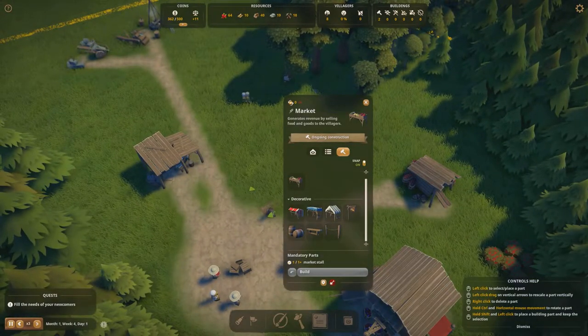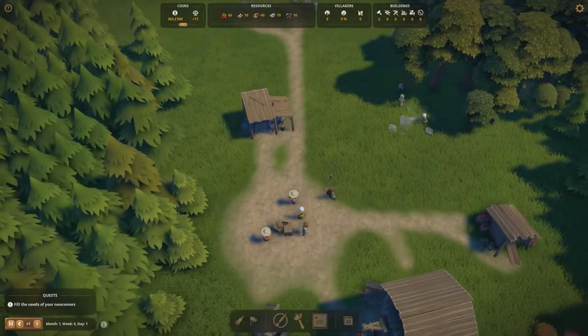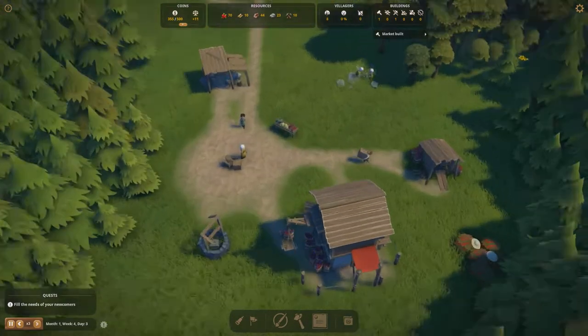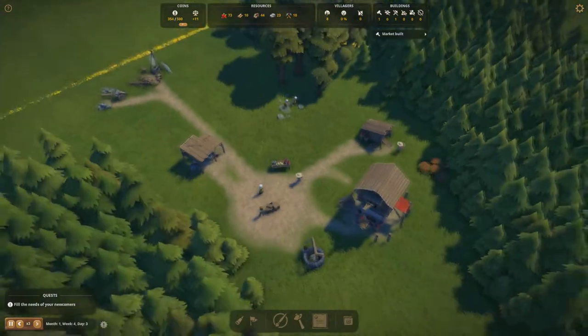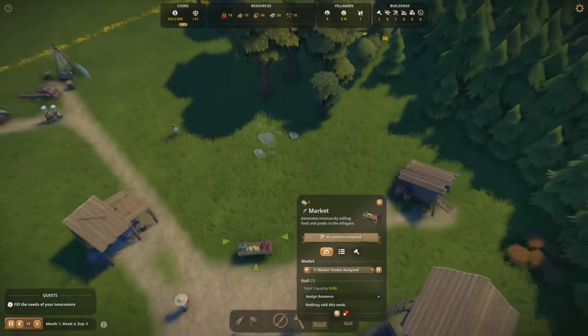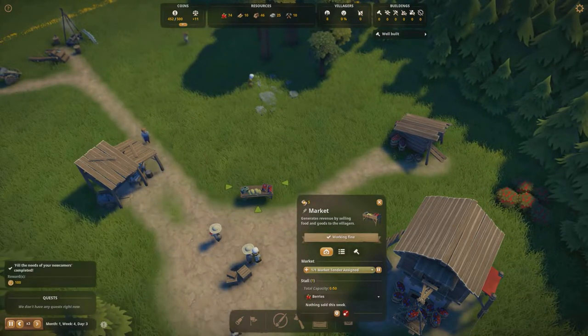Once we keep expanding, we can go back and build onto this building. This same mechanic applies to churches, taverns, and keeps — it's a really cool system that lets you do a lot of customizing. Our market has been completed, so we assign a market tender and set berries as the resource. Our well is also finished.